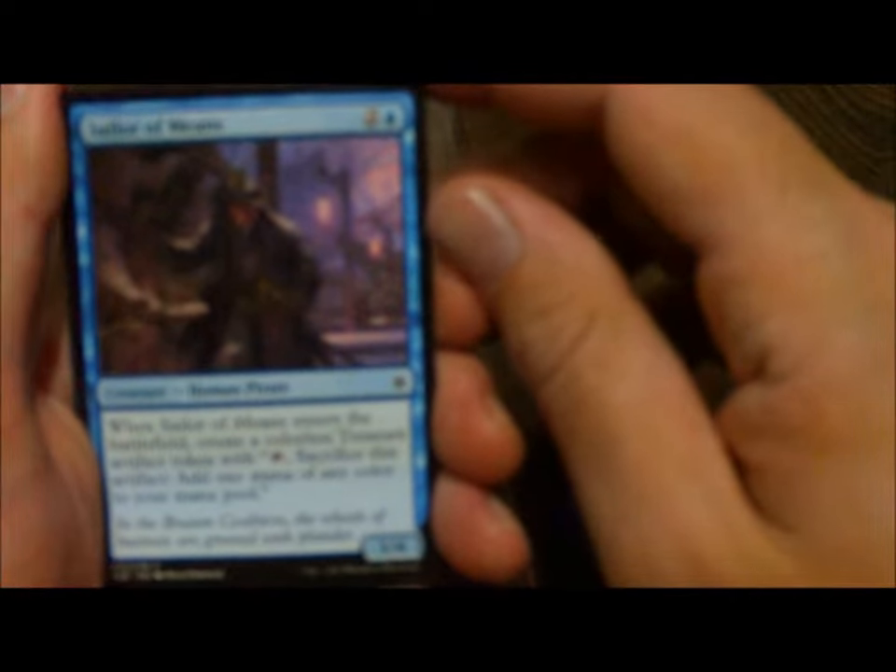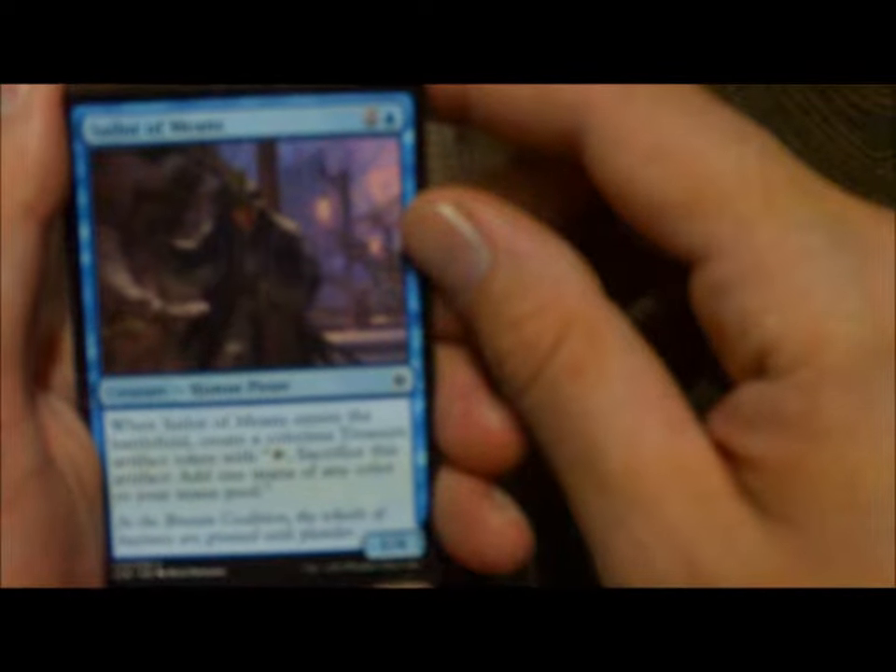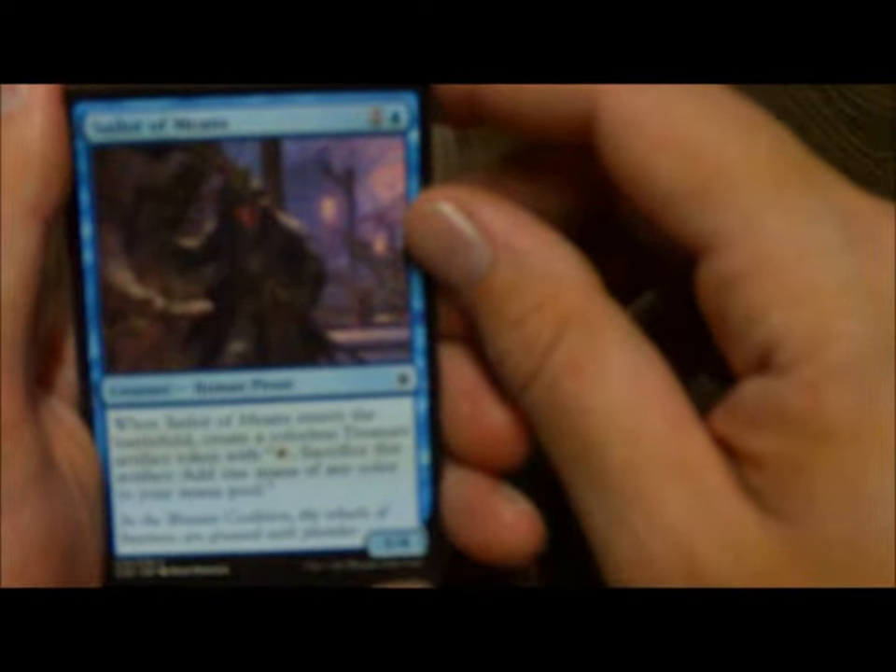Sailor of Means — when Sailor of Means enters the battlefield, create a colorless treasure artifact token; tap, sacrifice it to add 1 mana of any color to your mana pool. Unfortunately we only got one of those, because otherwise a pirate deck would have been nice. I think blue-black, perhaps.